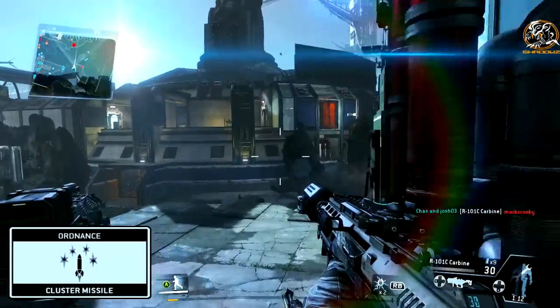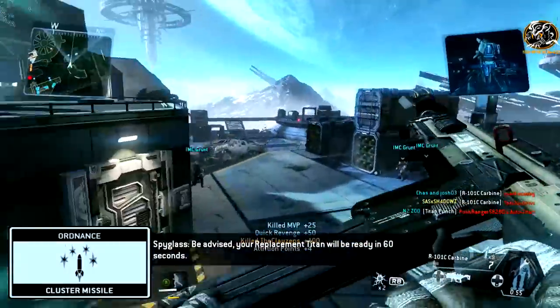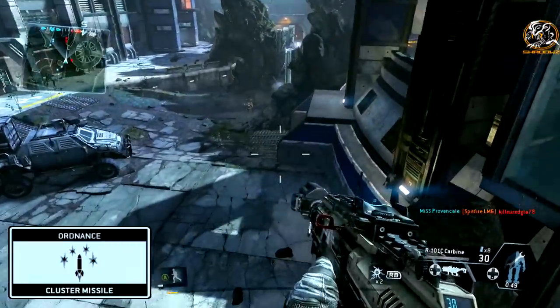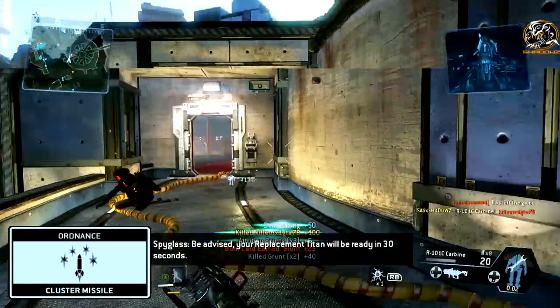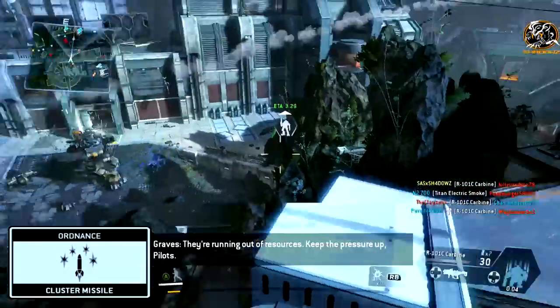The Ordnance I use is the Cluster Missile, and this is because it is very effective at nearly taking out enemy Titans by depleting their shields and up to half their health at most — only if the enemy Titan stays within the radius of the Cluster Missile. Even at worst, the Cluster Missile takes down the shield, giving you an easy kill with maybe one, two, or sometimes three fully charged shots.